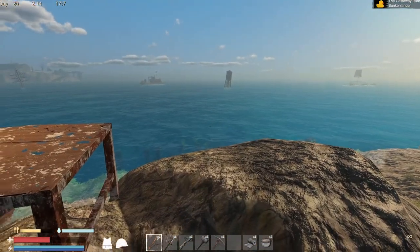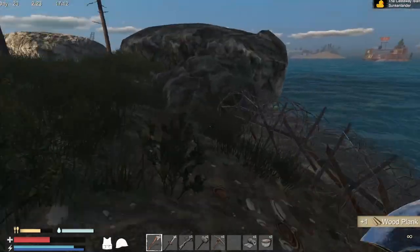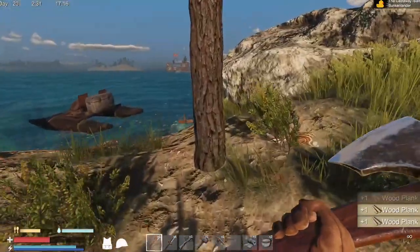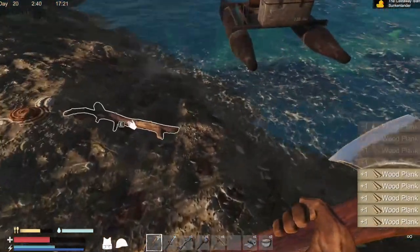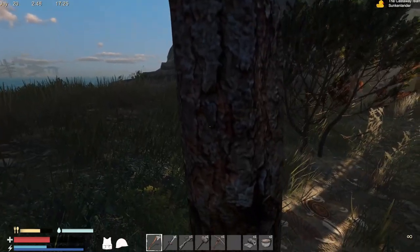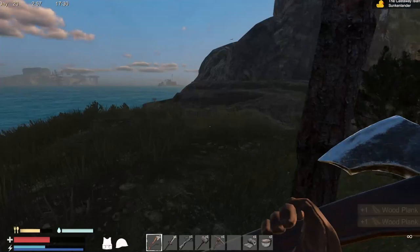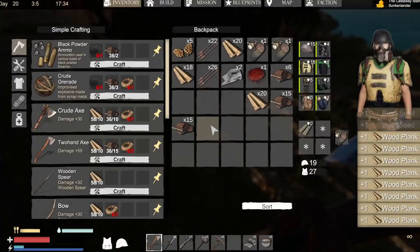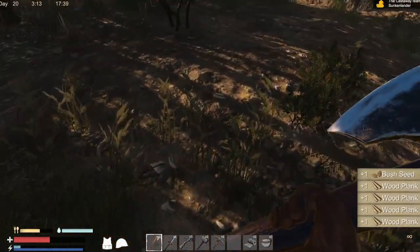I gotta get more wood. I can probably go chop some more because I do have quite a bit around my island. Oh, wood planks here we go — I haven't been cutting my trees. My health is still half. Wondering why we have the sawmill, because they turn into planks right after we cut the tree down. What's the point of the sawmill if it's automatically doing it?